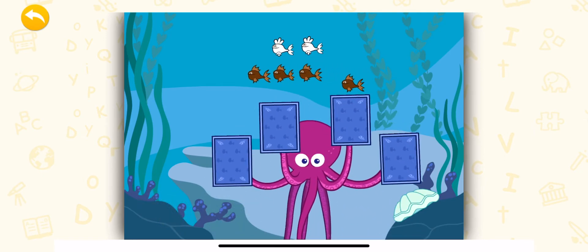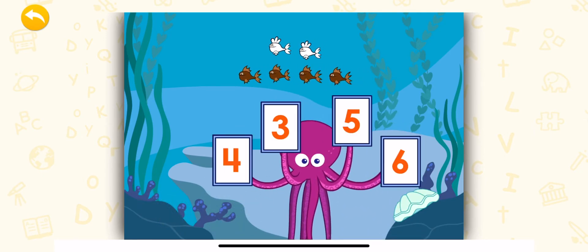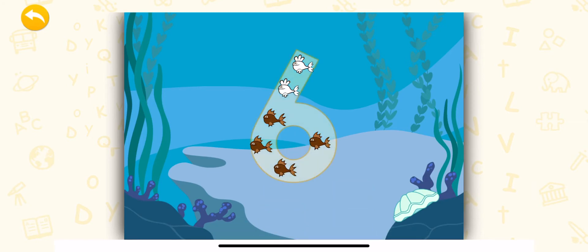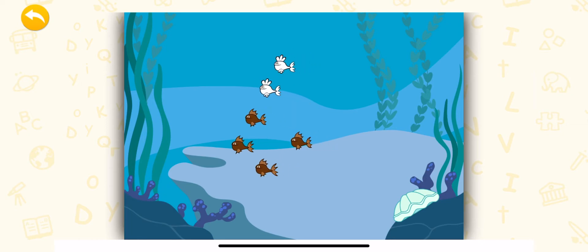Great job! Now, how many fish are there all together? Well done! Let's see, we now have two white fish and four brown fish. That makes six fish. Well done!